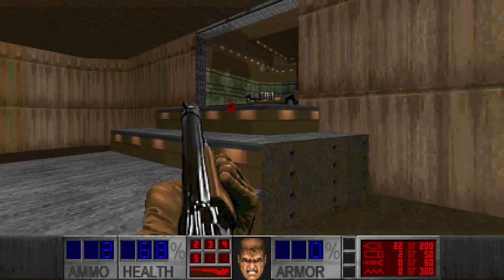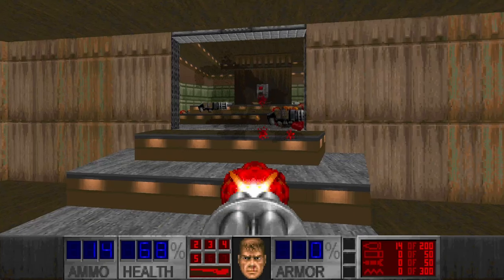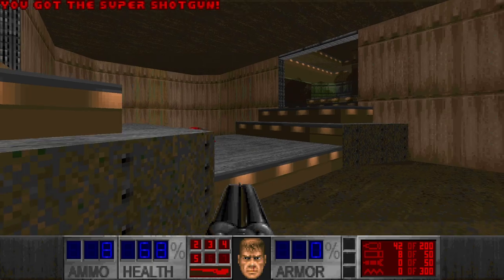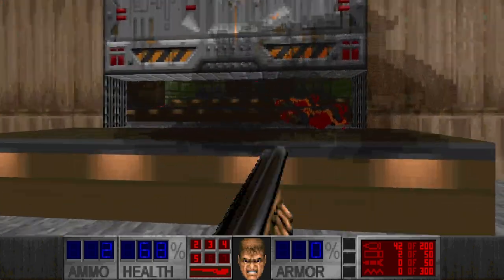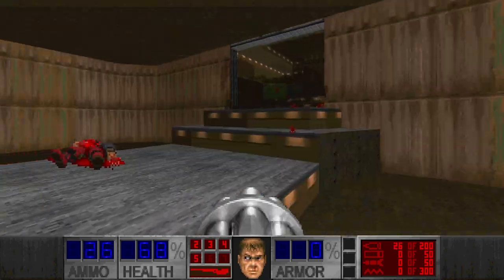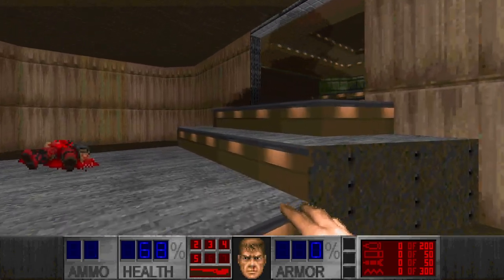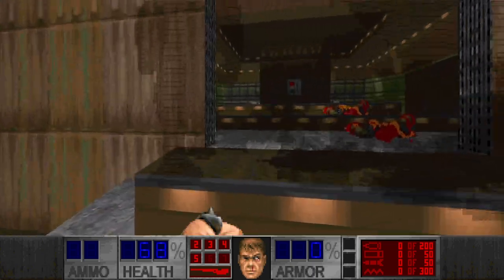Also, here we have the super shotgun as far as I can see. Now we can deal with that baron. That wasn't expected. I don't really have ammo to deal with all these guys. At least I can escape. If at least I could have the berserk pack — I guess I'll have to punch them without berserk.